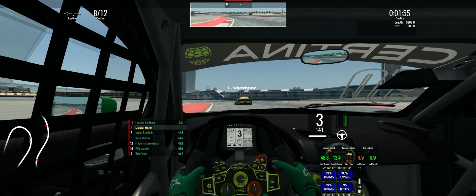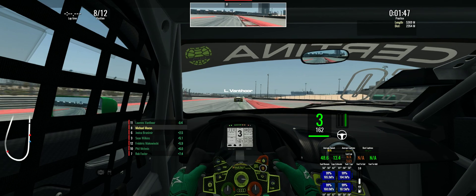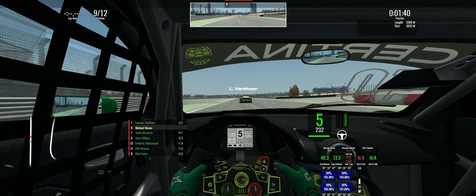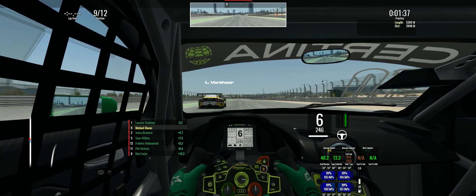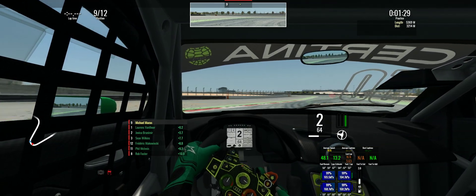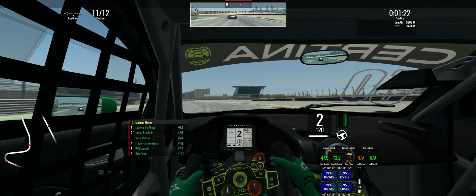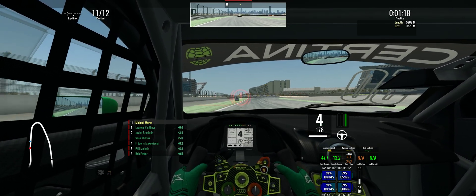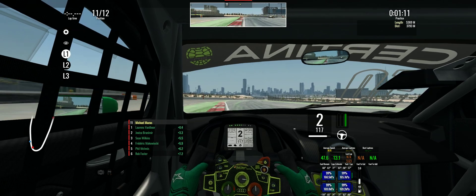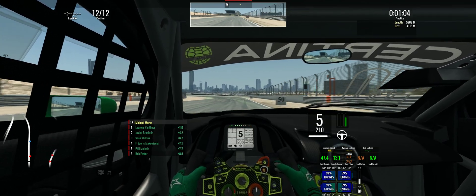You can also hear my crew chief in the background — I run both the crew chief and the female spotter. The spotter is giving clear left/clear right calls. You can also hear a little beep when a car is nearby, and that will actually match up to where the car is if you have a surround sound headset or speaker set. You can see that my tires are still very cold, and the hub segments the tire temperature — there's an inside, a middle, and an outside reading — so it tells you even more about what's going on with your tires.